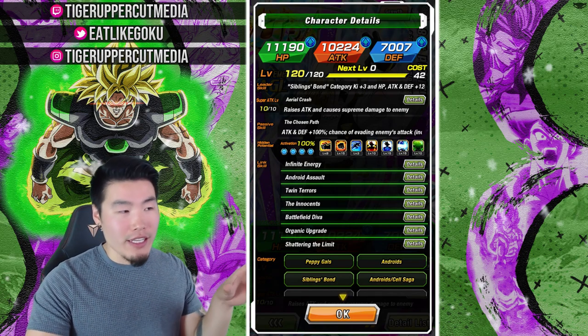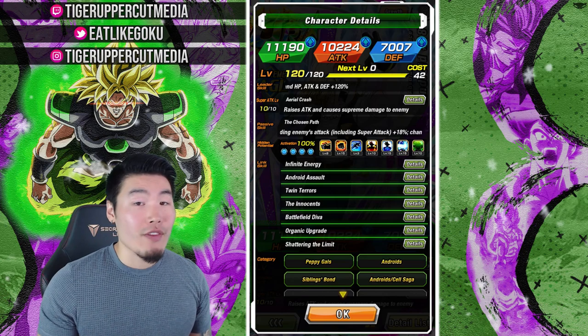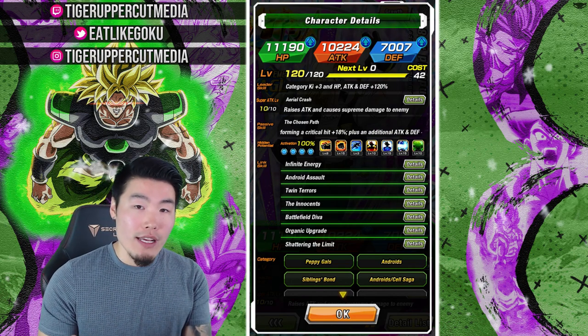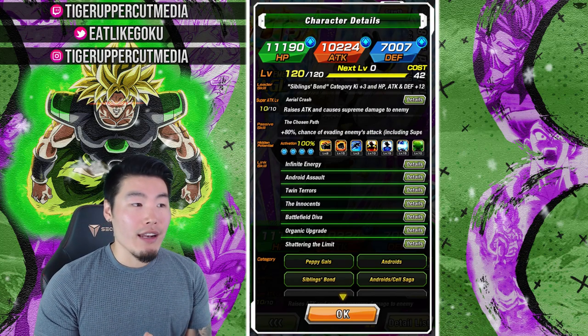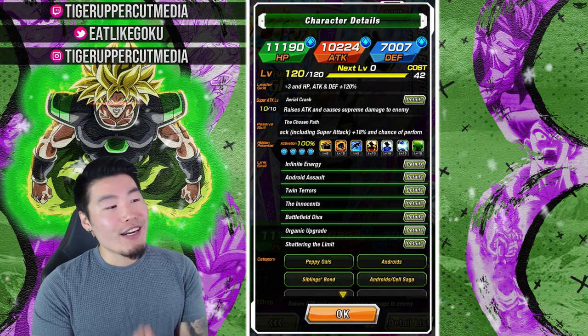First things first, we have her leader skill: Sibling Spawn category gets HP, attack, and defense plus 120%. Her super attack is called Aerial Crash, which raises attack and causes supreme damage. That attack raise is basically a 30% boost to her super attack multiplier every single time it's used.